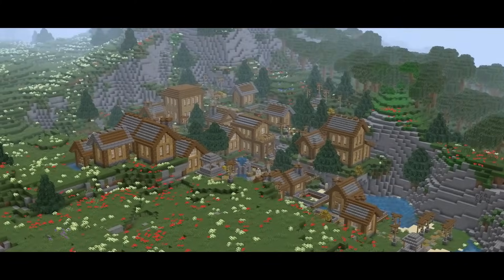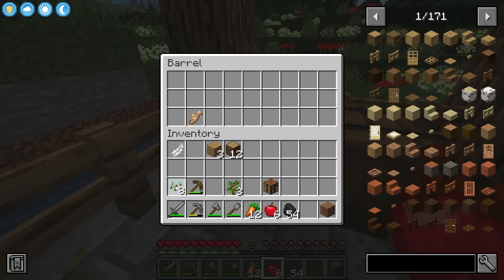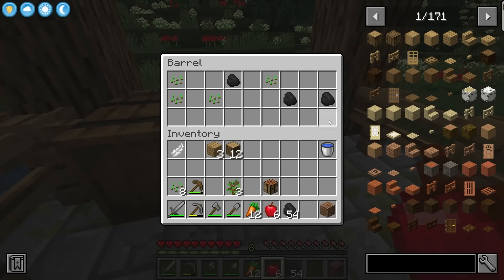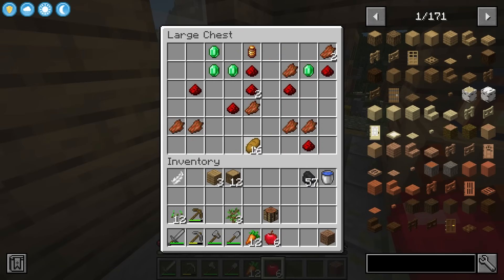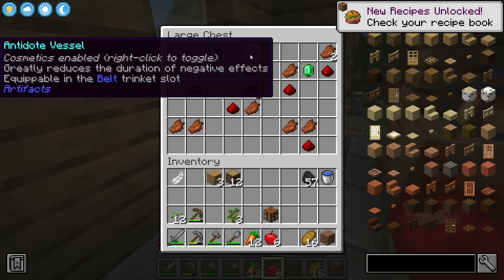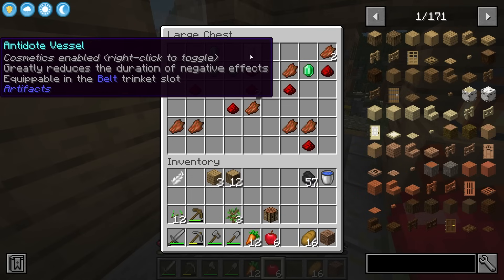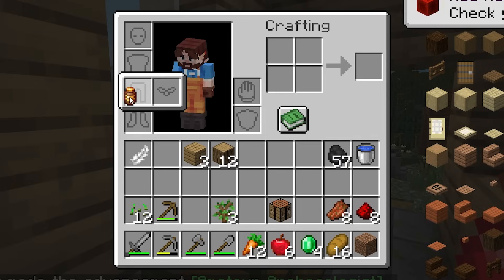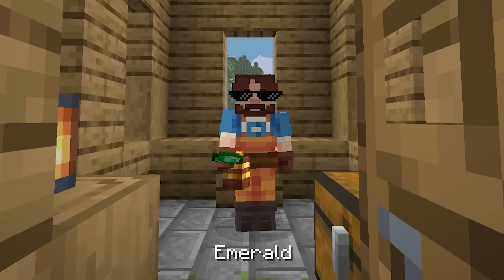What we got here? Some barrels, seeds — I suppose I'll take them. A bucket of water and more coal. At this point we should probably be taking everything that we see, like a load of bread. What is this? Antidote vessel — greatly reduces the duration of negative effects, equippable in the belt trinket slot. That's actually really cool. I'm wearing it too — I'm looking kind of cool. Yep, this village is amazing already.